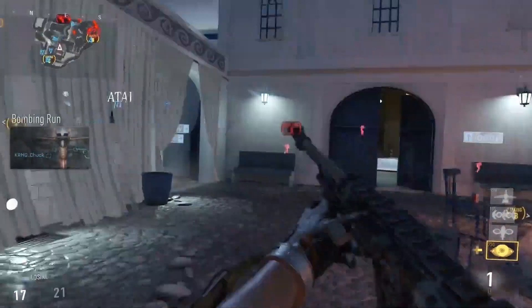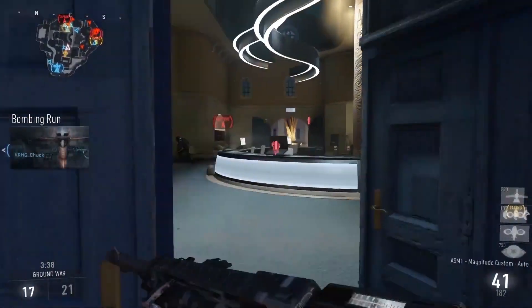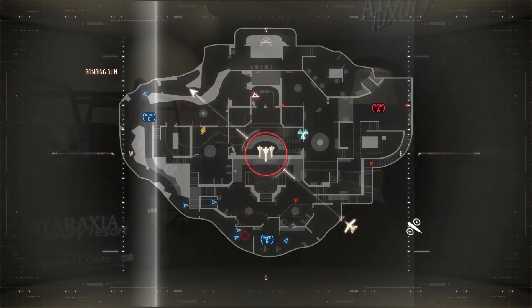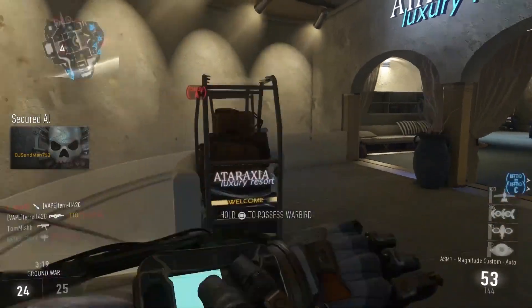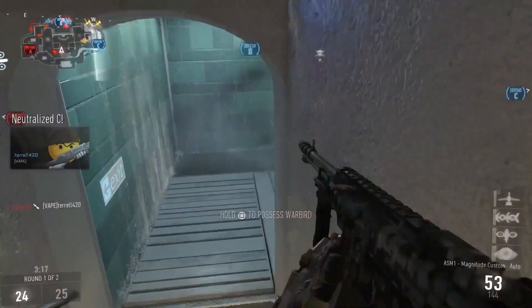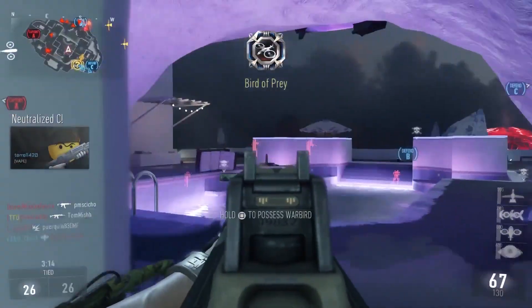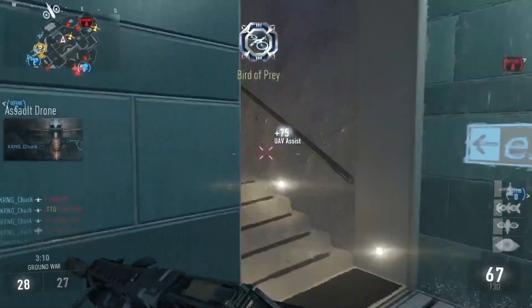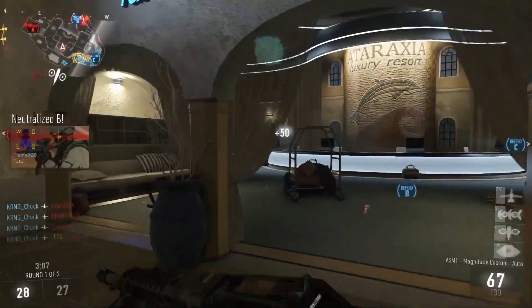I'm throwing a few images up on screen so you can see what this camo looks like — it covers the entire gun. It's essentially ketchup, mustard, and pickles, so it's going to be yellow, red, and green. It's kind of cool. If you remember back to the Black Ops 3 beta when we got to create our own camos, they didn't cover the entire gun, so I'm wondering how this is going to work and whether there are any restrictions on personal camos.